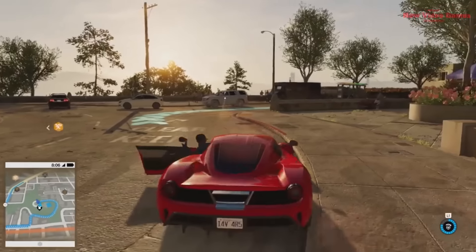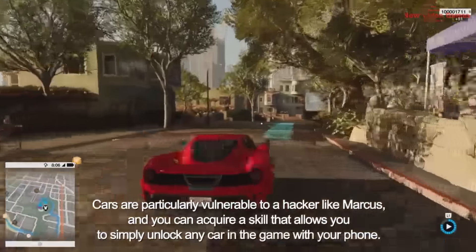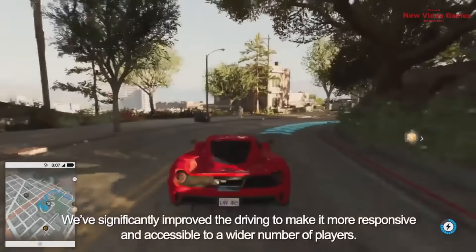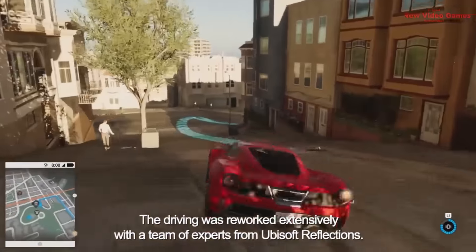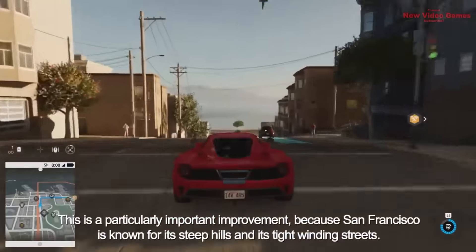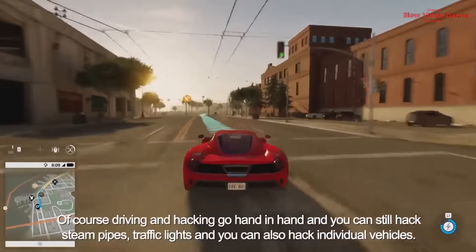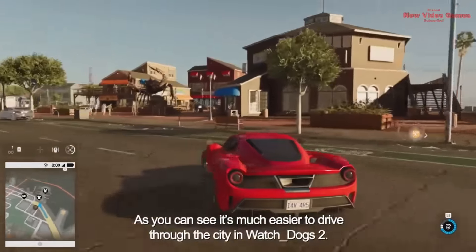Let's take this car and head down to the waterfront. Cars are particularly vulnerable to a hacker like Marcus, and you can acquire a skill that allows you to unlock any car in the game with your phone. One of the biggest pieces of feedback we got from fans after the first Watch Dogs was about the driving. We've significantly improved the driving to make it more responsive and accessible. Driving was reworked extensively with a team of experts from Ubisoft Reflections — a particularly important improvement because San Francisco is known for its steep hills and tight streets. You can still hack steam pipes, traffic lights, and individual vehicles while driving.